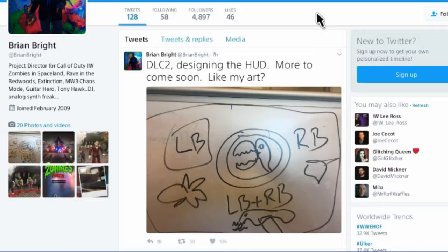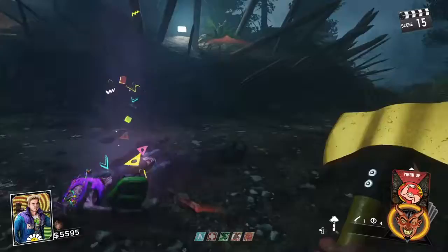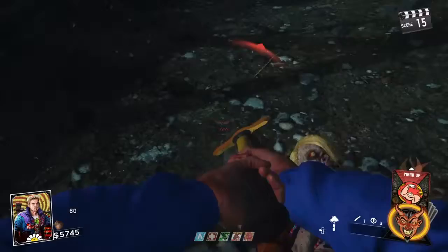Brian Bray, who is a project director at Infinity Ward, just tweeted this picture out. He said that this is going to be part of the HUD for DLC 2. There are some weird pictures of some birds — I don't know what that thing is inside the circle, it's probably a dinosaur or something. In the drawing it says press the left trigger and the right trigger at the same time, and I don't know what that's gonna do.